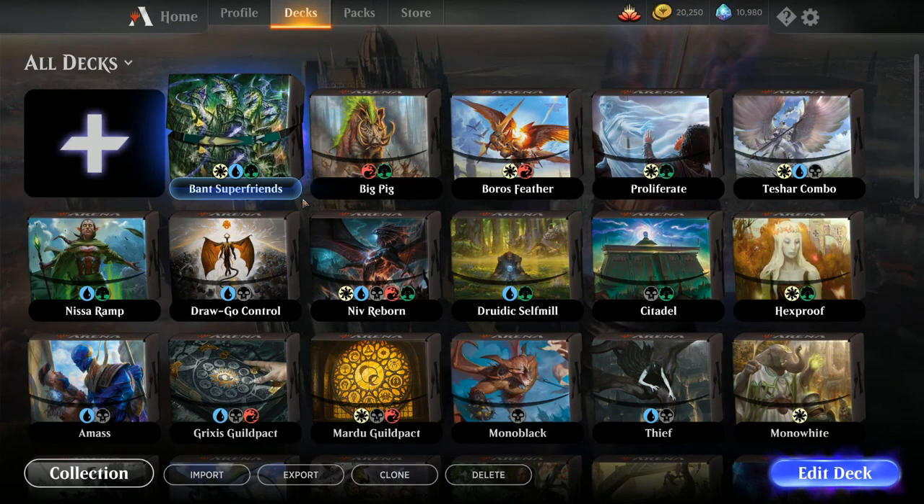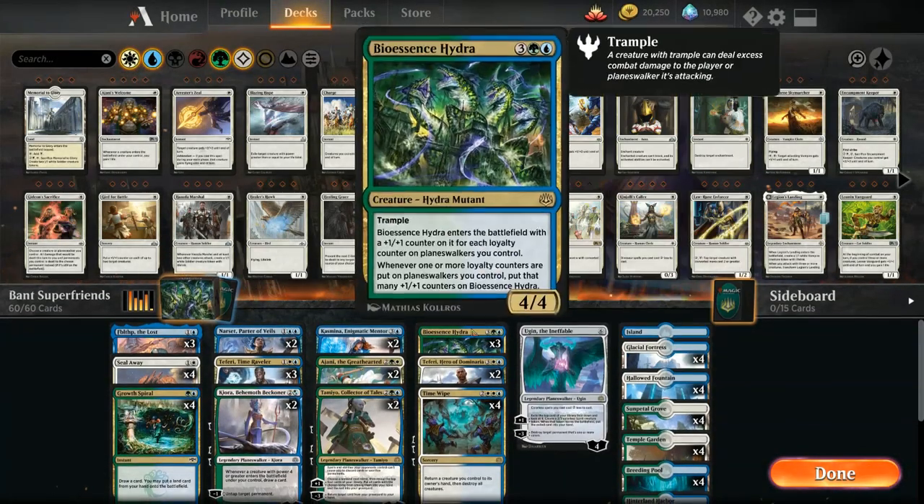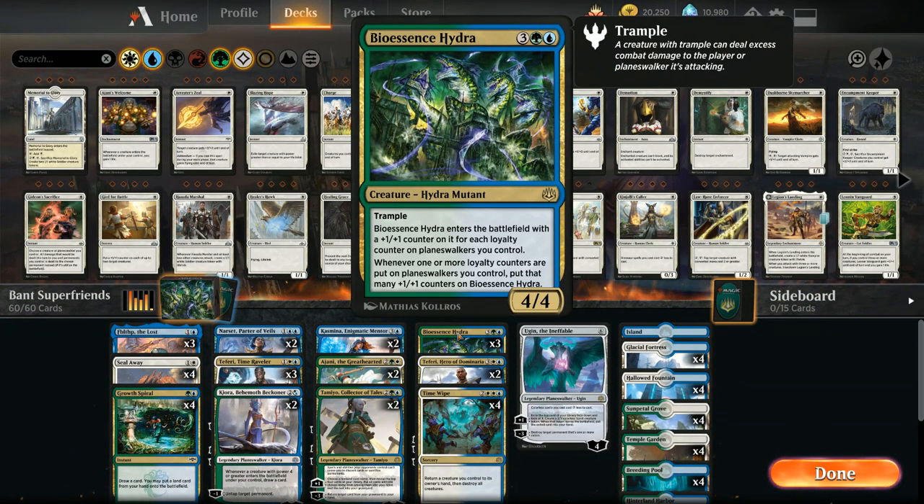Hello and welcome to another Magic Arena gameplay video. Today we're taking a look at a Super Friends deck featuring Bio Essence Hydra — 5 mana for a 4/4 Hydra Mutant with Trample that enters the battlefield with plus one/plus one counters equal to the total loyalty counters on Planeswalkers we control. Whenever loyalty counters are put on Planeswalkers we control, those counters also go on the Hydra, so it keeps growing.